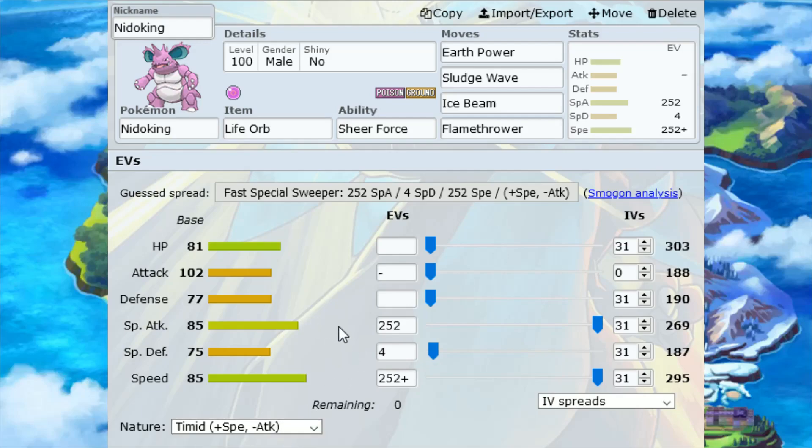For EVs, we want to max out Special Attack and Speed, with the remainder of the points slotting into Special Defense. If you're looking for helpful information on how to max out your EVs quickly on your Pokemon in the Sword and Shield games, I'll have a tutorial video linked down in the description explaining how you can do that.